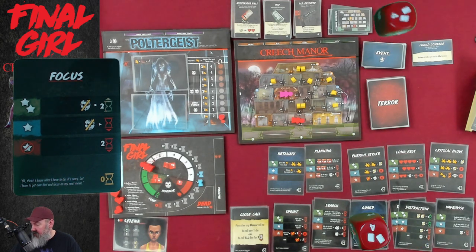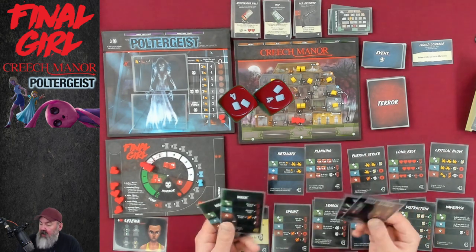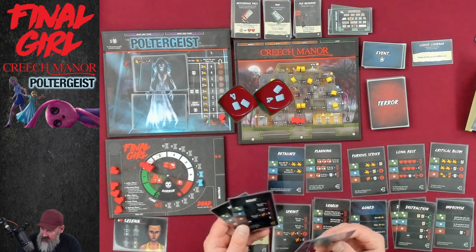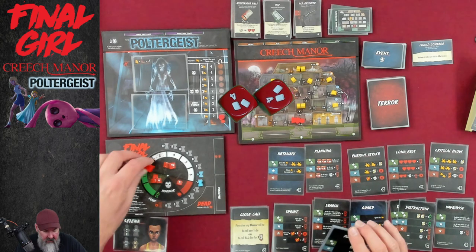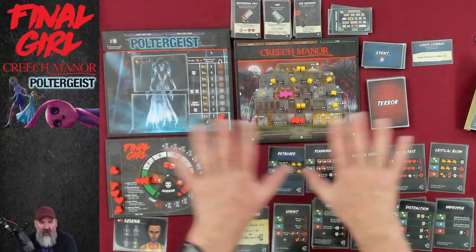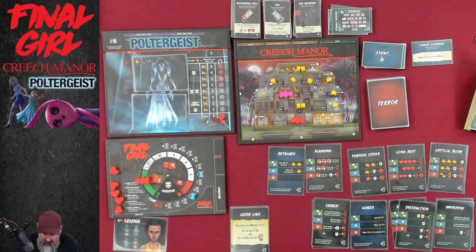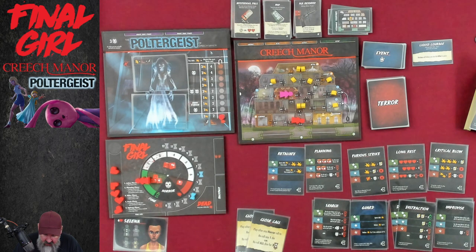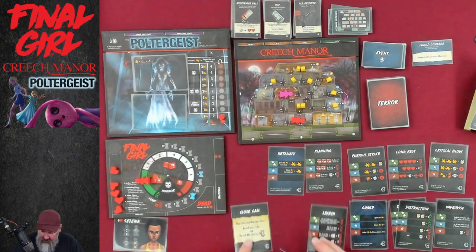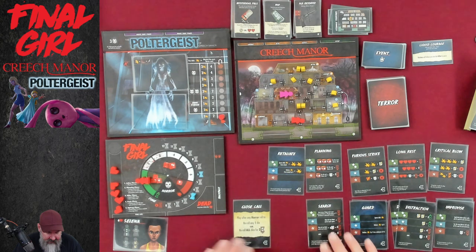A complete fail — minus two time unless we can discard every single card. Let's do it anyway. Two successes on a focus — minus one horror but plus two time, which kind of works out the same if I discarded the two anyway. Not ideal, but now in the planning phase we have seven points. That means we can take two sprints for four points, leaving us three points. We could take a close call and a search. We're five spaces away, so let's do it.